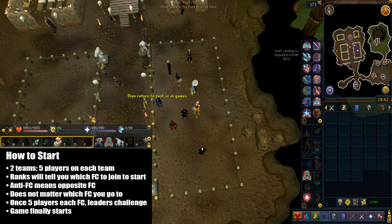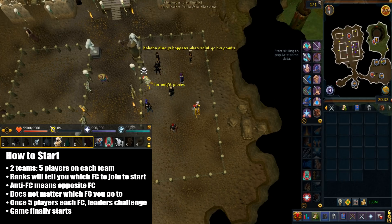Usually there are people just doing their own activities at first because they don't want to XP waste during the waiting time. Once you're all in the pen, the ranks in the FC will tell you which alternative FC to go to. The anti means the opposite team's FC — it really doesn't matter which FC you go to. Technically, two friend chats are supposed to face off against one another; FastSC is mainly for recruiting players to play.